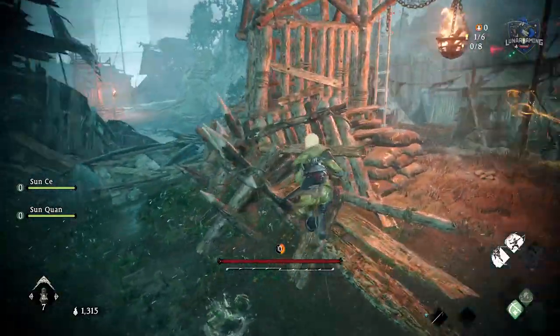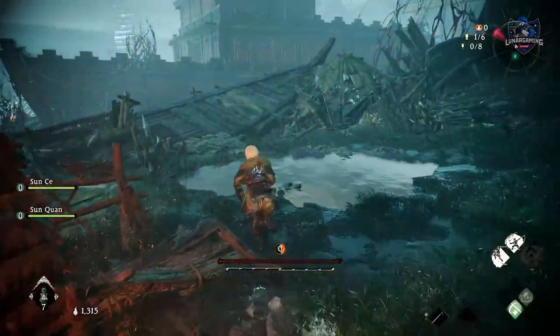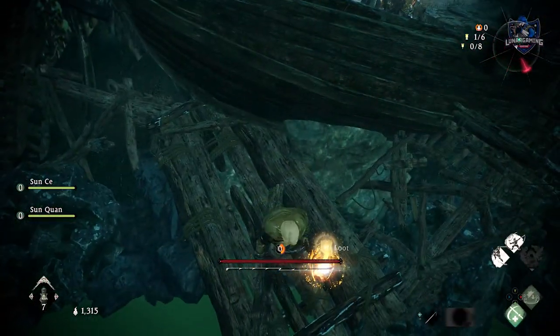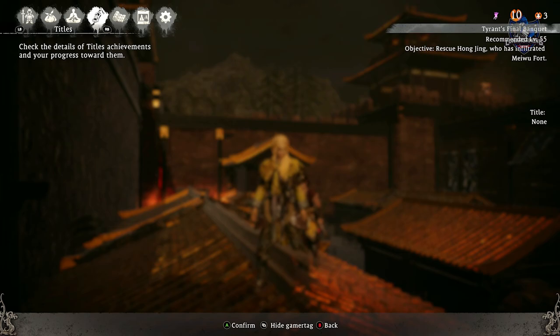Shell 11 is in Darkness Over Hanshi River, where you kick loose the first boat. Shell 12 is in Tyrant's Final Request, in the second area with houses after the second battle flag.